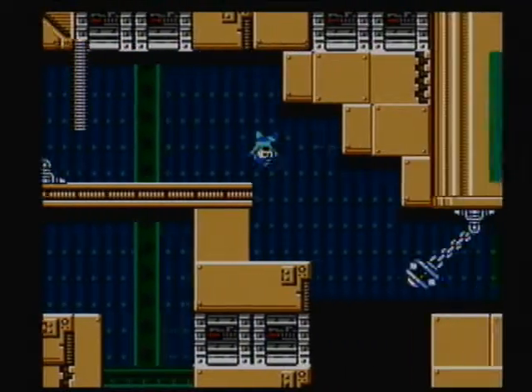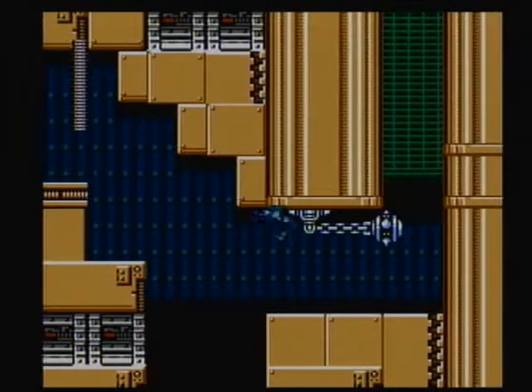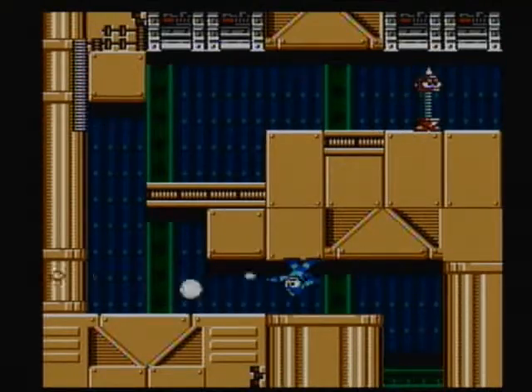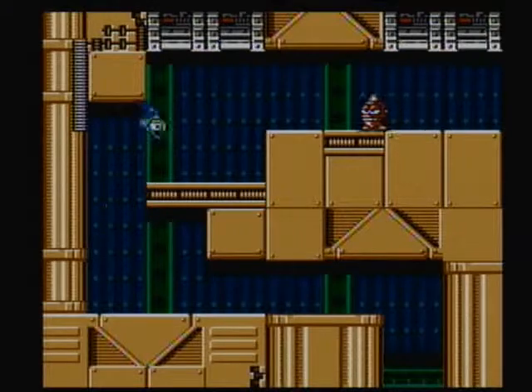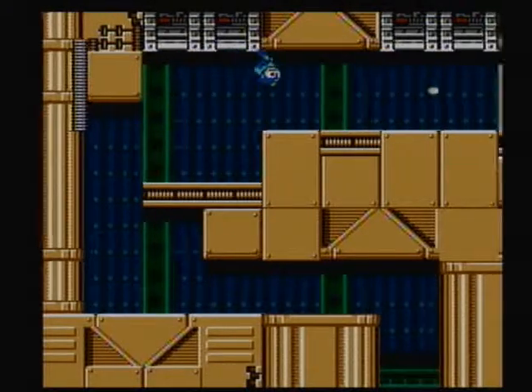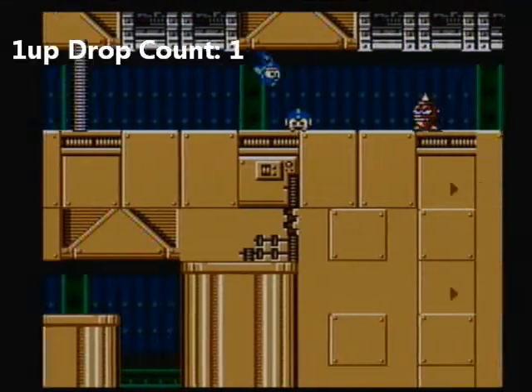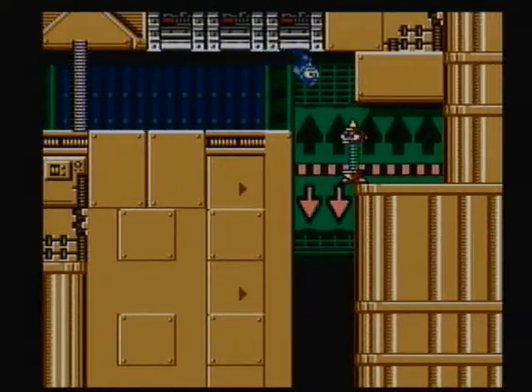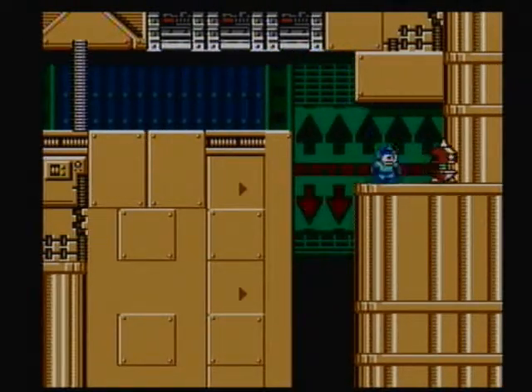If you want Mega Man to do the slide, you actually have to press up on the D-pad while you're on the ceiling to do the sliding. And as you've been seeing, I've been charging up the Mega Buster, which was introduced in Mega Man 4. There was a nice one-up back there — I think the game is taking pity on me.